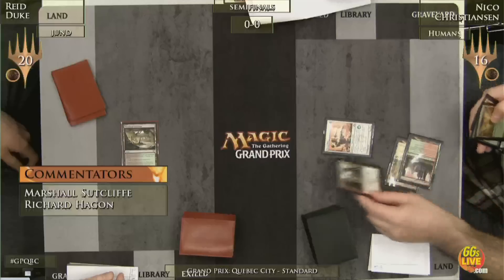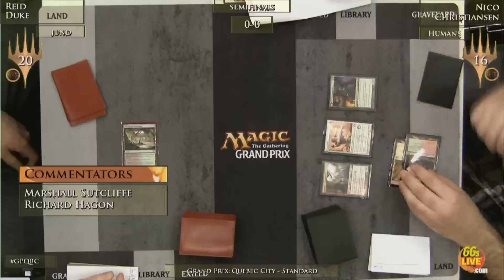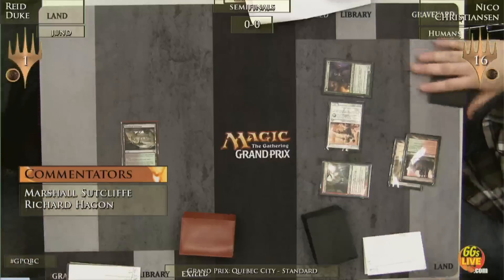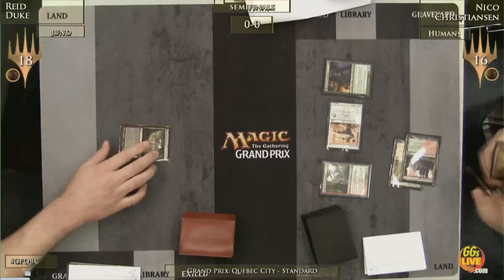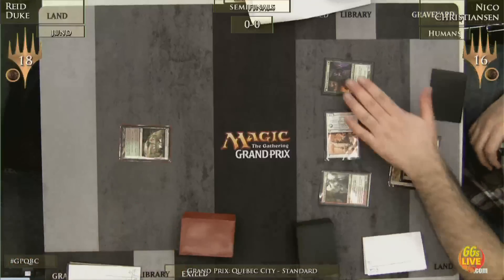Reed Duke is going to be looking to play the control role in this matchup. Right out of the gates: Burning Tree Emissary into Mayor of Averbrook. The Boros Elite gets bigger. Battalion is on the way next turn unless Reed Duke has an Abrupt Decay available — that would be an ideal turn to play from him.